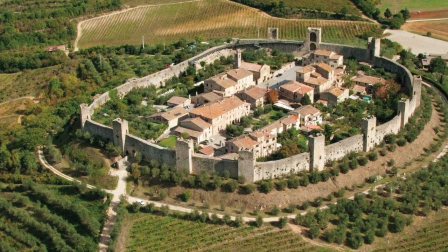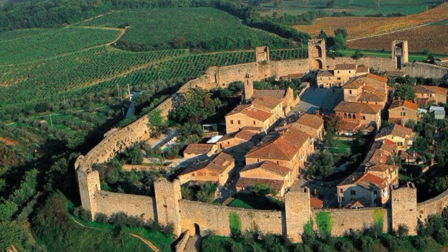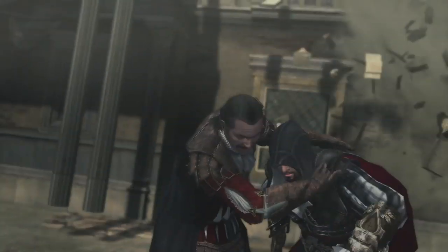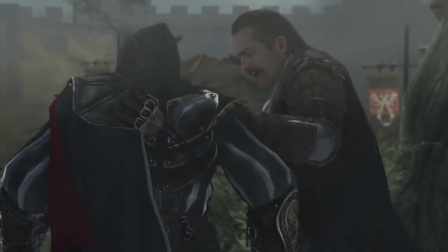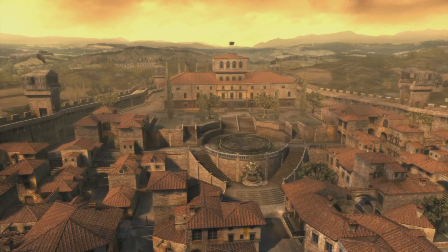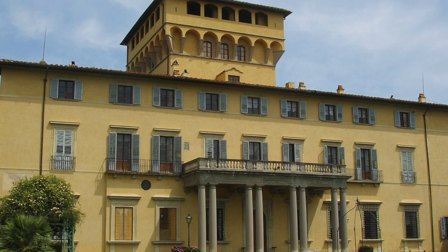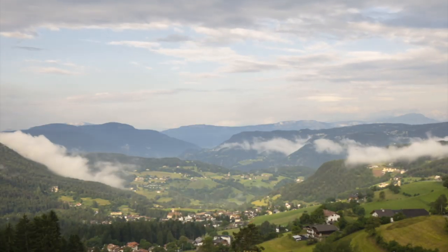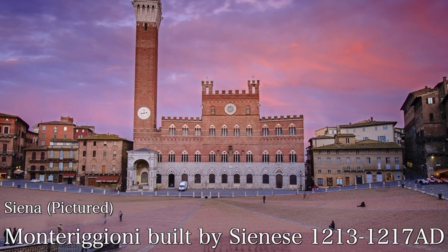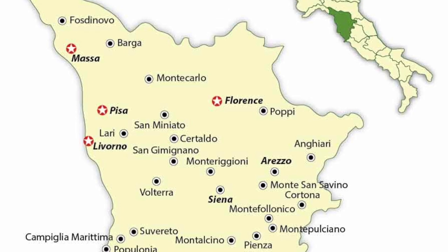The reality of the town of Monteregioni is actually very different to how it is in the games, but just as interesting. There is no Villa Auditore or anything even resembling it, mainly because the Auditore is not a real historical family. The building the Auditore villa is based off of is actually called the Villa di Miano, a villa built in the 15th century located on the outskirts of Florence. Monteregioni lies in the province of Siena and was built by the Sienese between the years 1213 and 1217 AD, purposefully built as a strategic fortress in their wars with Florence.